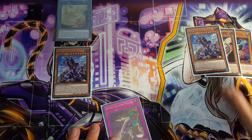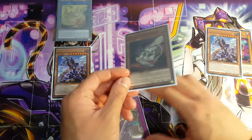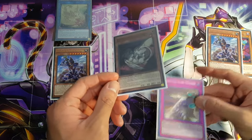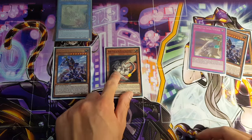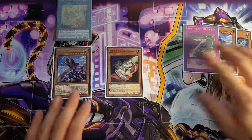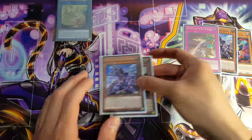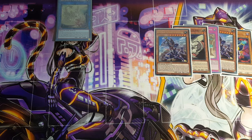Now, since Buster Blader is on the board, we can use this card's effect from the graveyard. By discarding a Destruction Sword card, it can Special Summon itself back out. This is only a hard once per turn, but that's okay. What we can do now is Synchro Summon these two particular cards, which will allow us to go into our Buster Dragon.